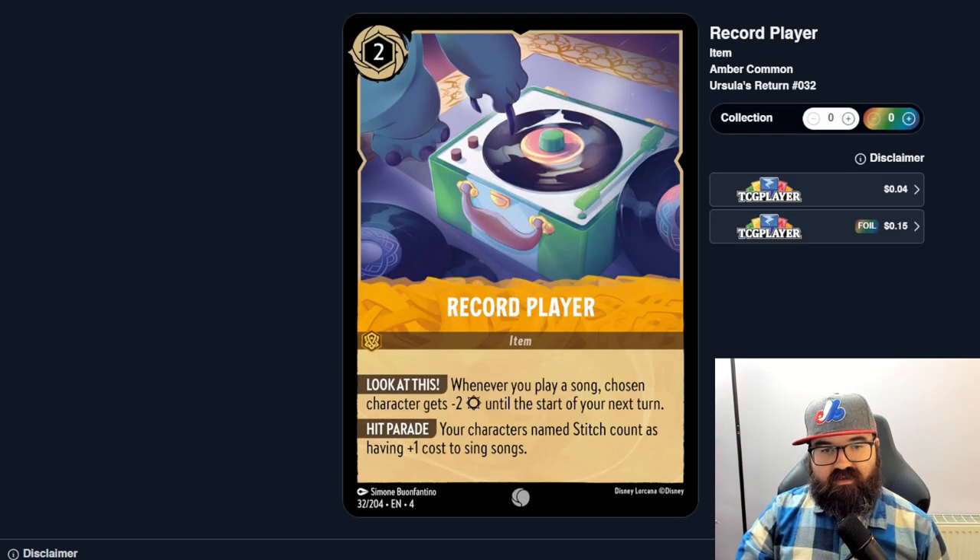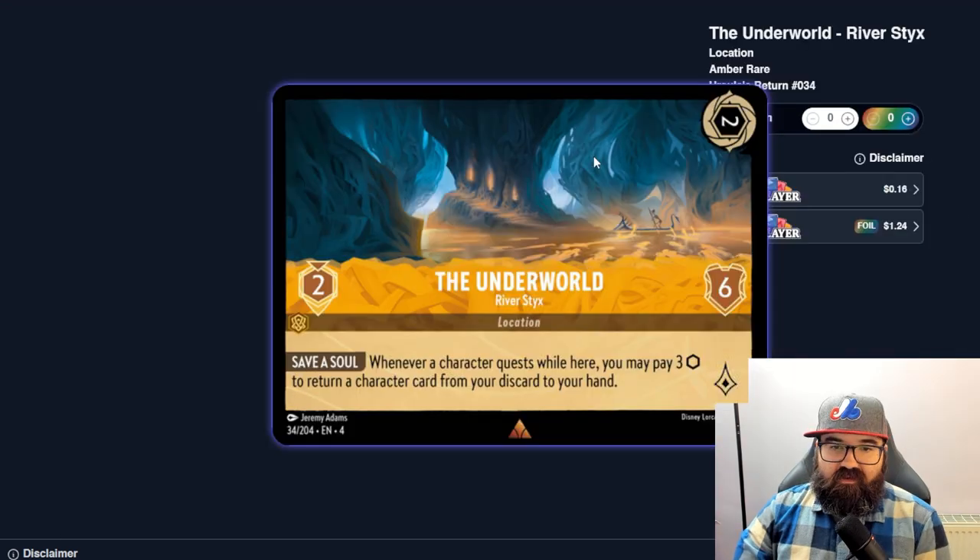Record Player is an item — whenever you play a song, a chosen character gets negative two strength until your next turn. Characters named Stitch count as having plus one cost to sing songs, so maybe in a Stitch-heavy deck this makes sense. But it only works when you play a song, so otherwise it just sits there doing nothing. Probably not getting played.